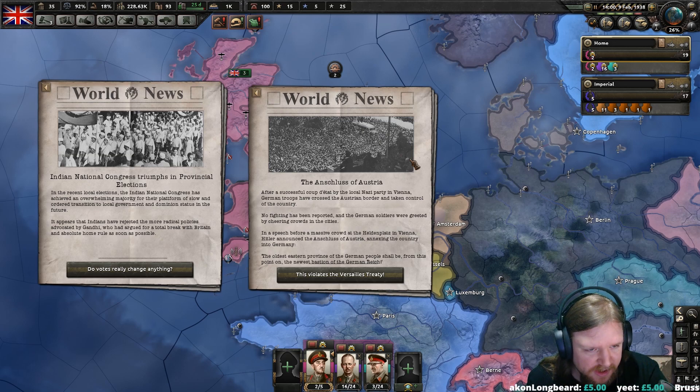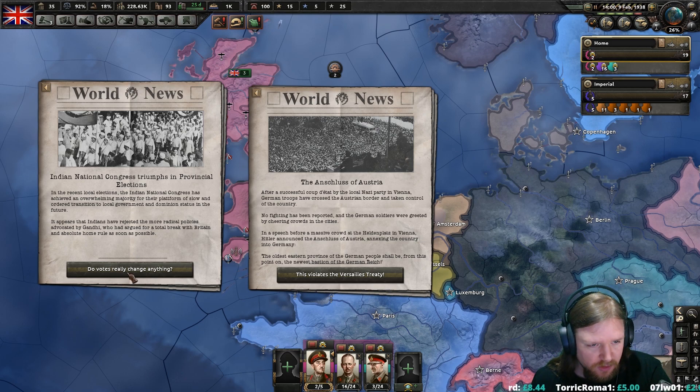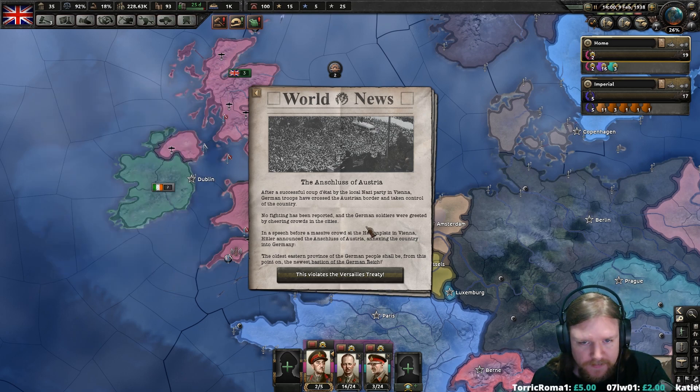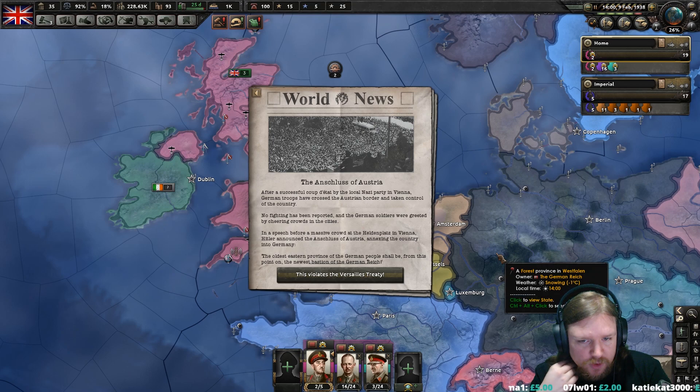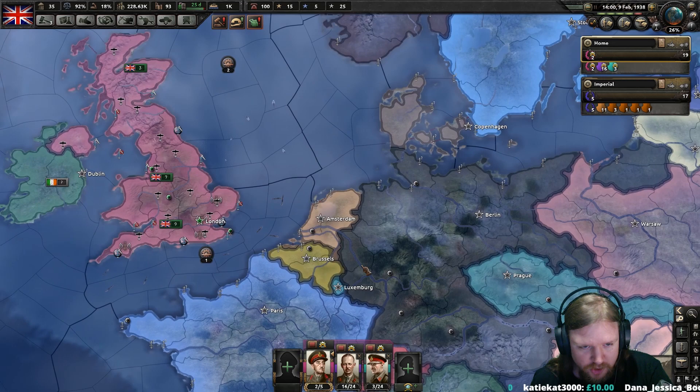In the recent local elections, the Indian National Congress has achieved an overwhelming majority for their platform of slow and ordered transition to local government and dominion status in the future. It appears that the Indians have rejected the more radical parties advocated by Gandhi, who argued for a total break from Britain and absolute home rule as soon as possible. Also, after a successful coup d'état by the local Nazi party in Vienna, German troops have crossed the Austrian border and taken control of the country.